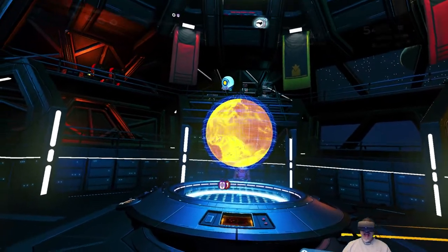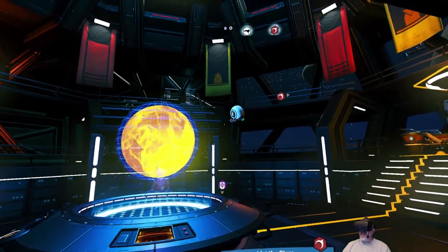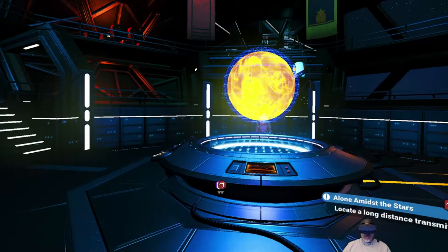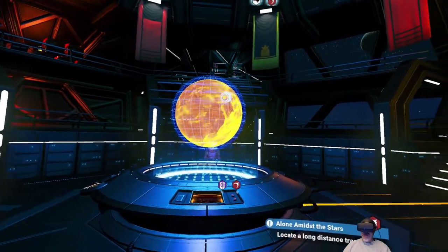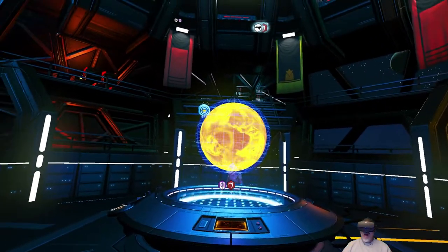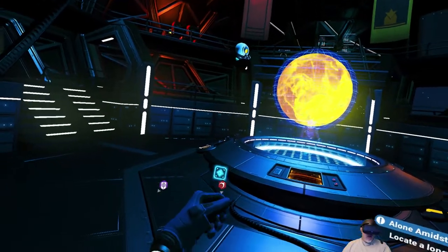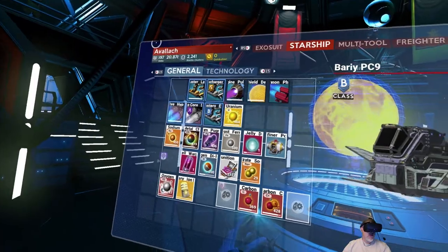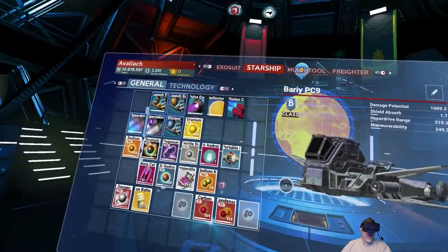Welcome back everybody to No Man's Sky. I'm Old Guy Gaming. In this episode, we are going to start our path to 100 million in credits — actually way beyond that, but 100 mil is going to be our first milestone. The way we're going to do that is we're going to start out with 20.8 million in our capital cash and we are going to flip wiring looms.